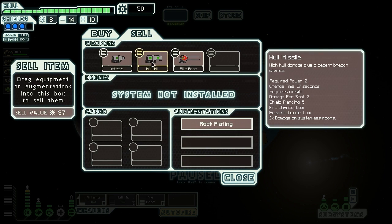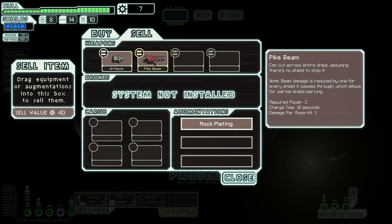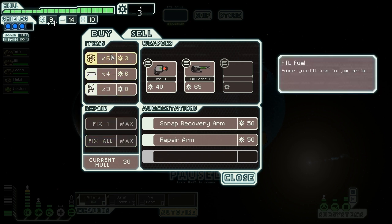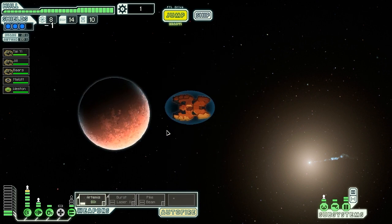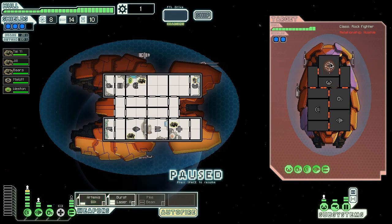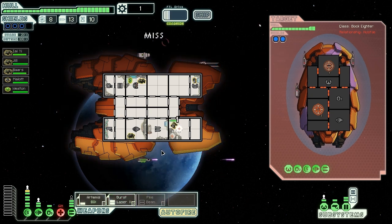We got Burst Laser Mark II — not bad. Heal Burst, equivalently not bad. But do we want to get rid of the pike beam for the hull laser? We could get rid of the hull missile for the Burst Laser — that wouldn't be a terrible idea, because then we could fire the Burst Laser and the Artemis at the same time. I think I'm going to take the Burst Laser Mark II. Yeah, I think this is a good idea. So we're going to sell the hull missile and buy the Burst Laser Mark II.